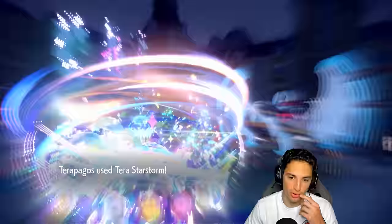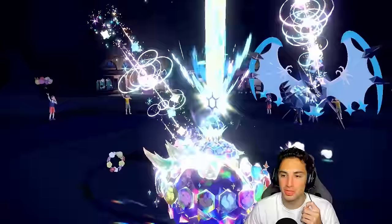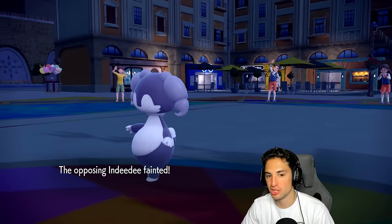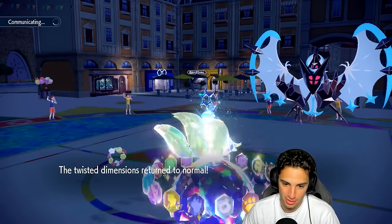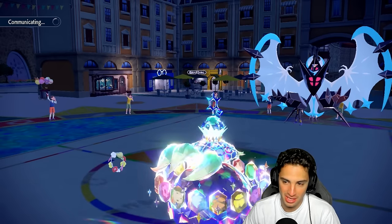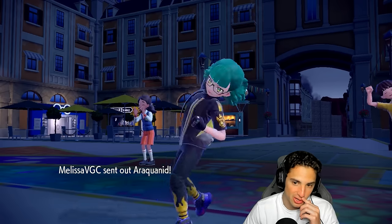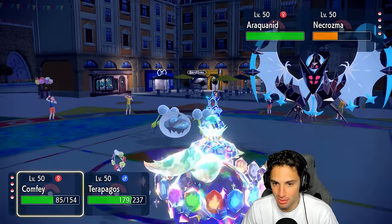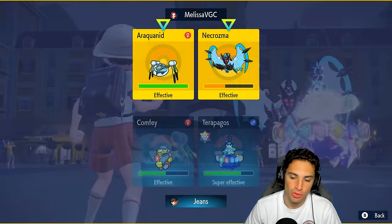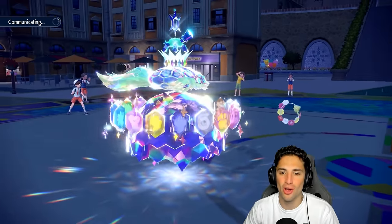Beautiful — Terrapagos is able to Floral Heal again if needed. Terrapagos is really just thriving out here — Terrapagos doing Terrapagos things. We're doing more than half to Necrozma so the next one will KO, and Trick Room is over. Maybe instead of Floral Healing we send a Draining Kiss into whatever Pokemon they send — it's Araquanid, so no Toedscruel to worry about. This match is pretty much set. We go for Draining Kiss and another Terra Starstorm — I think they might just cancel. We just owned it.